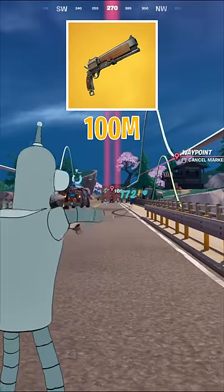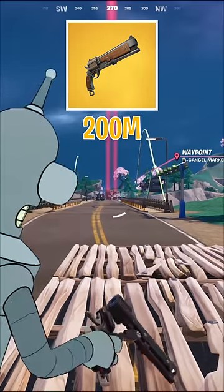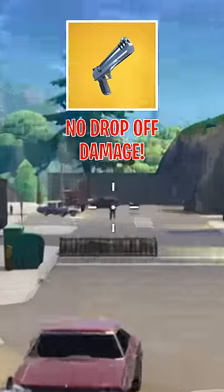In terms of drop-off, it's pretty minuscule. The Mammoth headshot still does 172 from 100 meters and 166 from 200 meters. And if you're a real OG, you'll remember first shot accuracy wasn't in the game and also there was no drop-off damage.